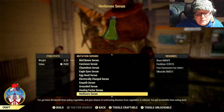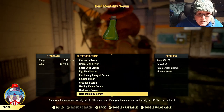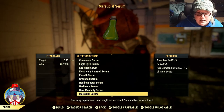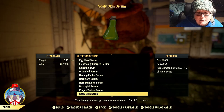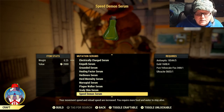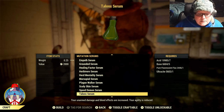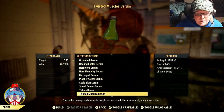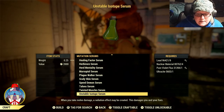Herbivore: twice the benefit from eating vegetables and disease chance from vegetables is reduced, but no benefits from eating meat. Herd Mentality: when teammates are nearby all SPECIALs increase, but when teammates are not nearby all SPECIALs are reduced. Marsupial: carry capacity and jump height are increased, but intelligence is reduced. Plague Walker: you have a poison aura which grows stronger with each disease you contract. Scaly Skin: damage and energy resistance are increased, but AP is reduced. Speed Demon: movement speed and reload speed are increased, but you require more food and water — run faster, burn more calories. Talons: unarmed damage and bleed effects are increased, but agility is reduced. Twisted Muscles: melee damage and chance to cripple are increased, but gun accuracy is reduced. Unstoppable Isotope: when you take melee damage, a radiation effect may be created that damages you and your foes.